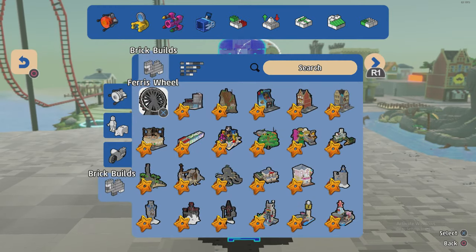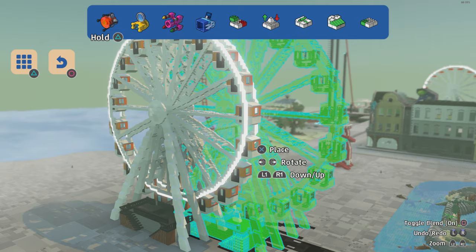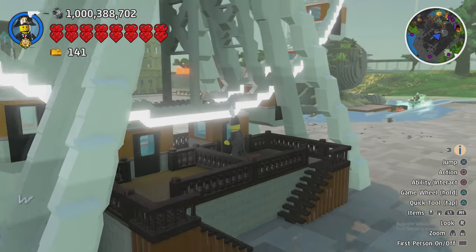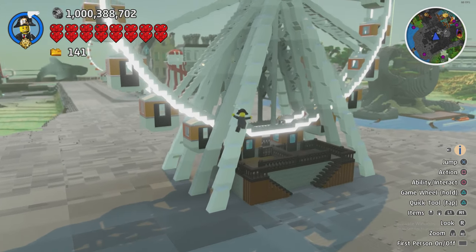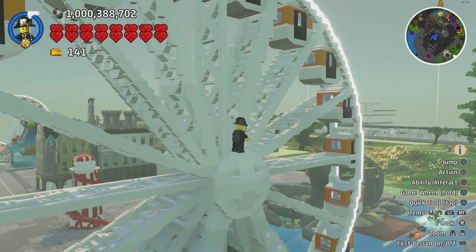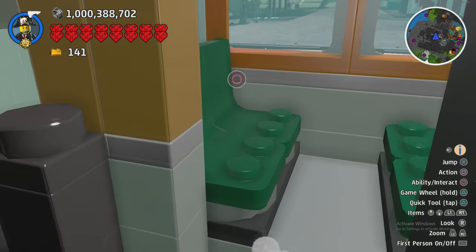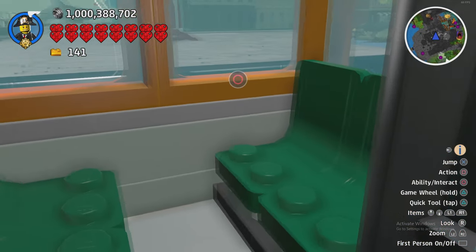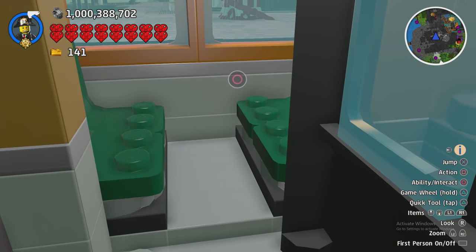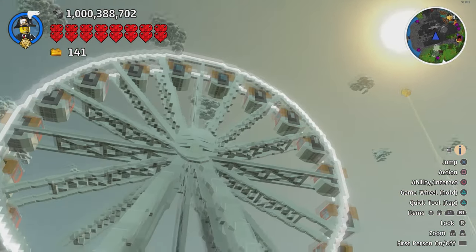Let's go to the next one - we have the Ferris Wheel. I'm pretty sure I already have two versions of this - I wonder if it was in the last showcase pack. It's a very cool build. Unfortunately it doesn't go around - we don't have those kind of mechanics and physics in the game. You can open the cabin doors, it looks pretty cool. If you want, you can change the seats out for ones that you can actually sit on - that's a pretty fun thing to do. It looks amazing especially with the lights around the outside.